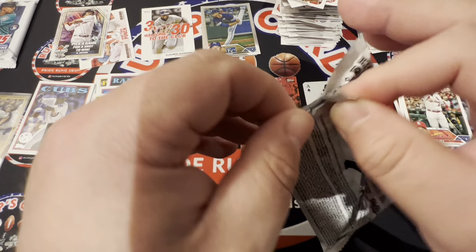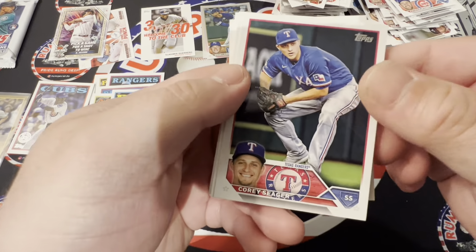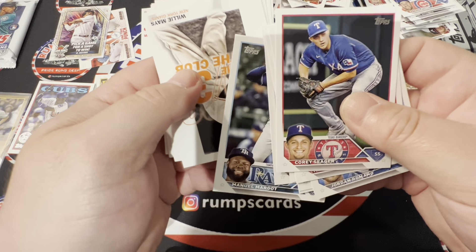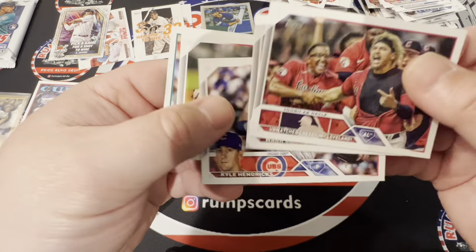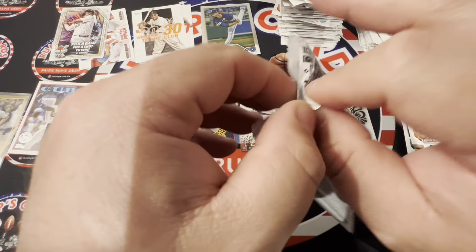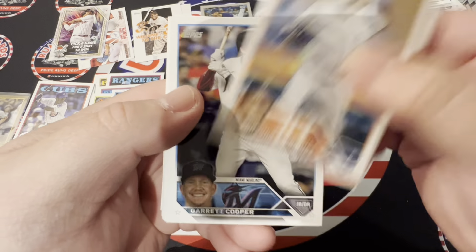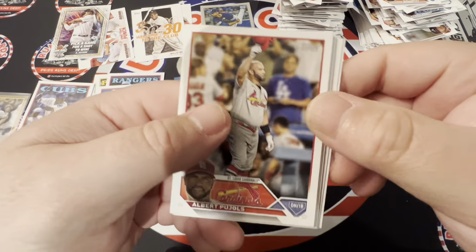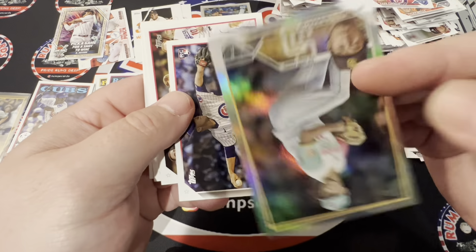Two more packs and then the silver pack. Seager, McKenzie, 30-30 Willie Mays, Ozzie Alves, Jesse Winkler. Last pack. We're coming to the end, guys. This is why I'm not a fan of Topps — it takes too long and you don't get much. Albert Pujols, just a lot of base, Yu Darvish, silver.